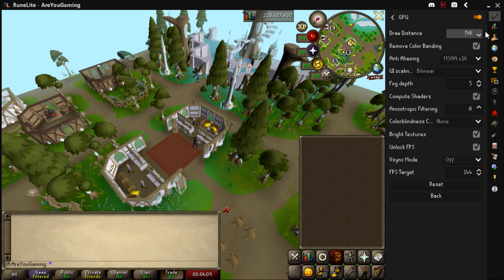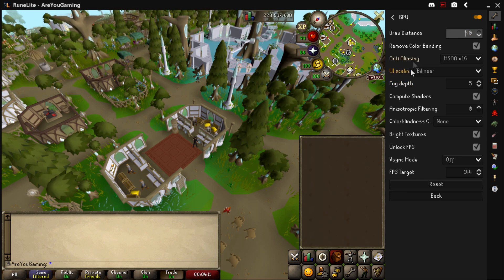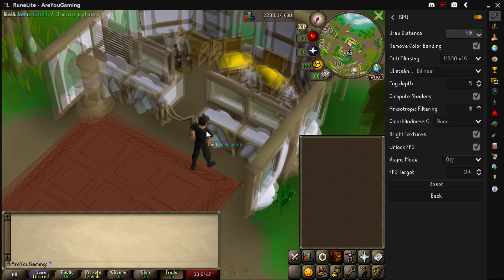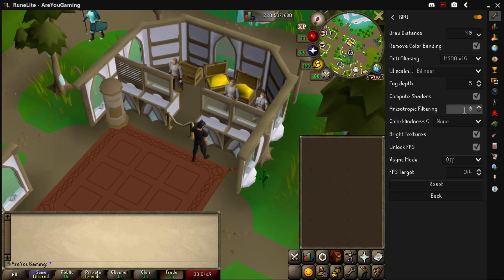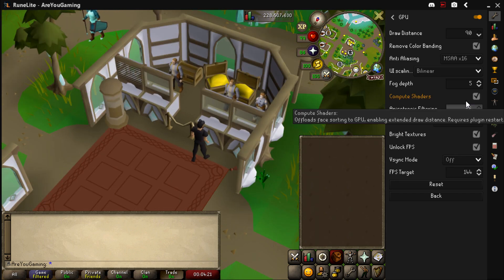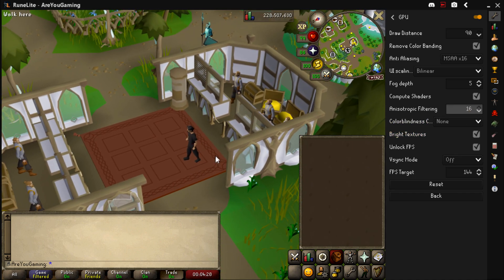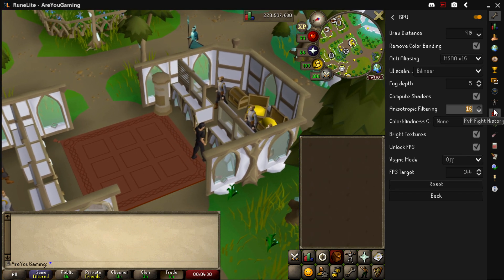You can change the draw distance back to around 30 if you prefer the default look. One thing I'd say is pointless adjusting is the anisotropic filtering — whether it's set to 16 or 0, for me it makes absolutely no difference. I'm not sure if it's bugged, but I just leave it at 0 since it doesn't seem to do anything.